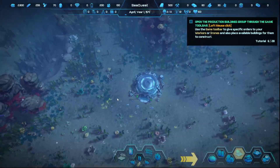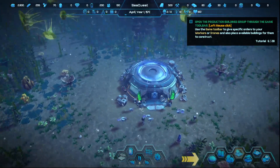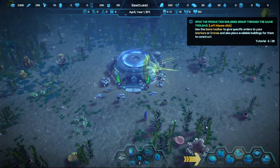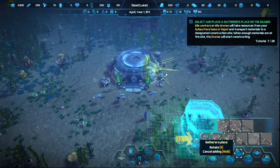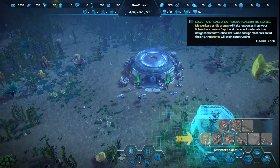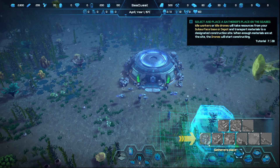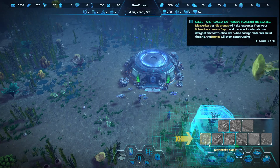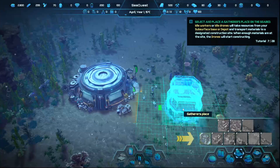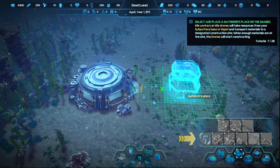Whoa, whoa, whoa — that's new! I don't remember ever seeing any jellyfish. That's neat! All right, production buildings. Let me get my camera fixed. Tutorial: select a gather place on the seabed — idle workers or idle drones will take resources from your subsurface base or depot and transport materials to the construction zone. I really should have skipped the tutorial, but I was a little nervous about the new stuff.